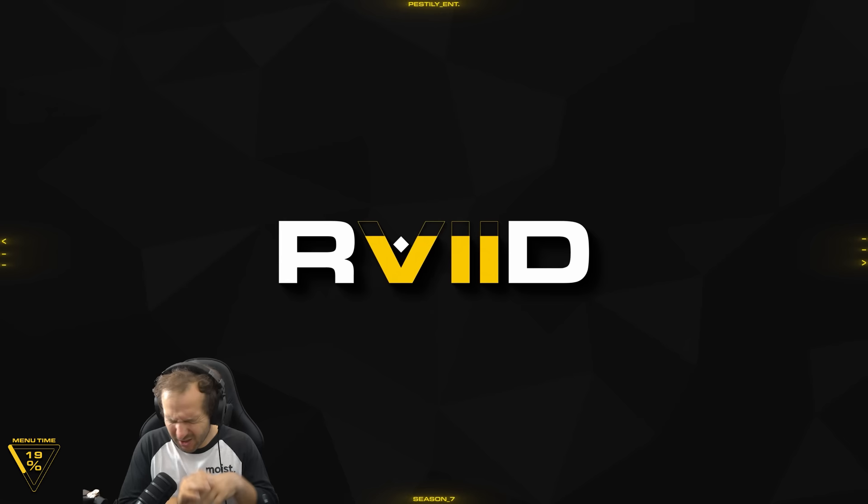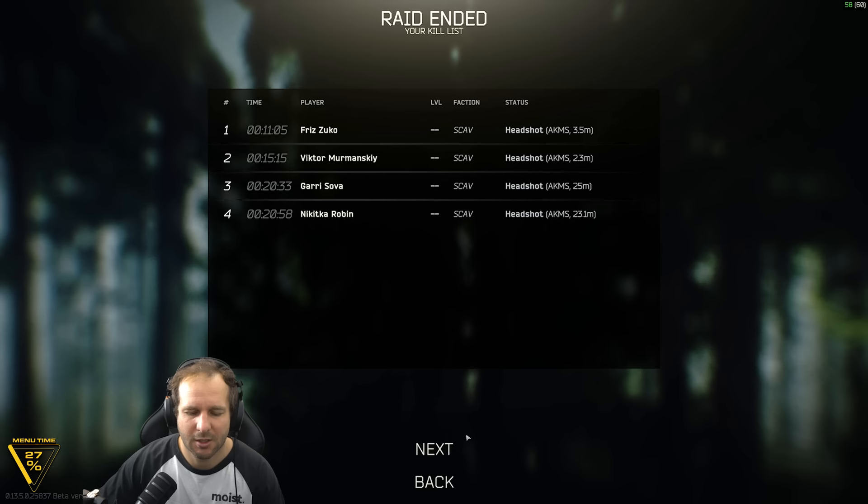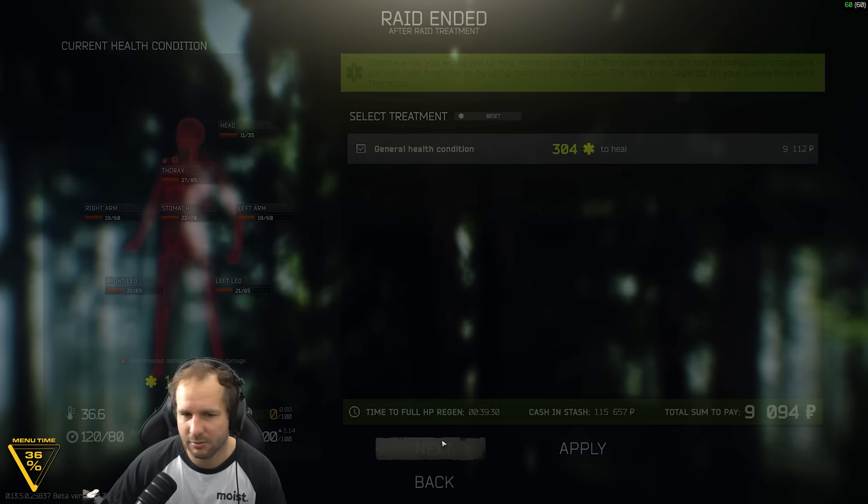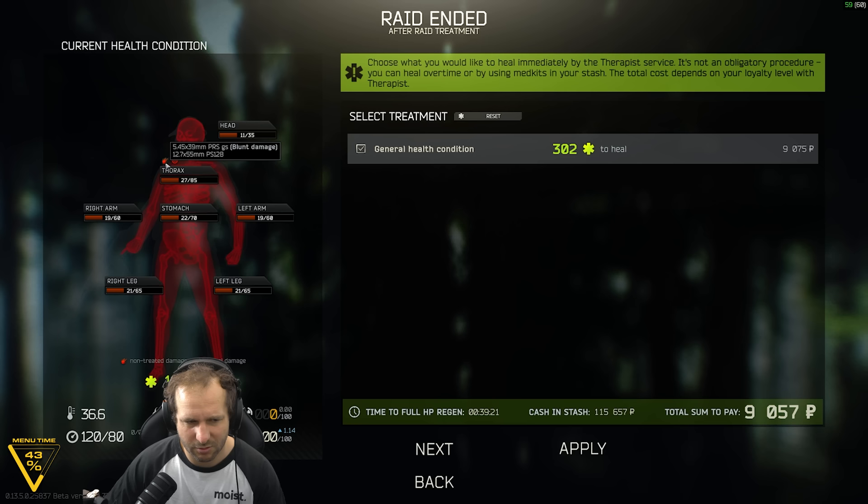So we spawned in, did the dehydration task, and then started cruising around trying to do all the supermarkets. We got two of the supermarkets done. Code brown took a bit of time — sorry for that. But yeah, we perished. We died to a player who shot us with a pistol — or an RSH-12, or an Ash-12. I don't know.